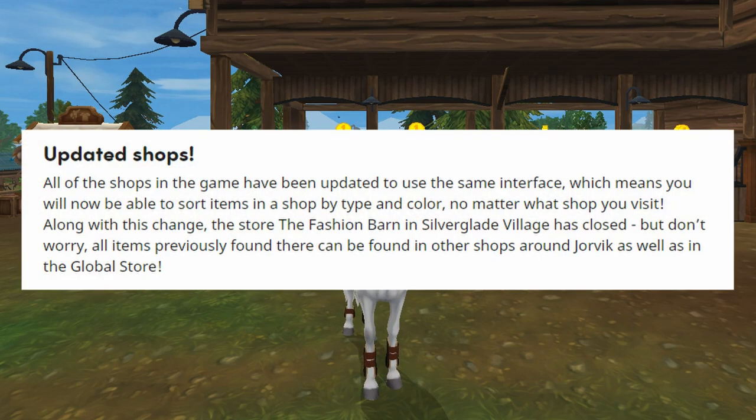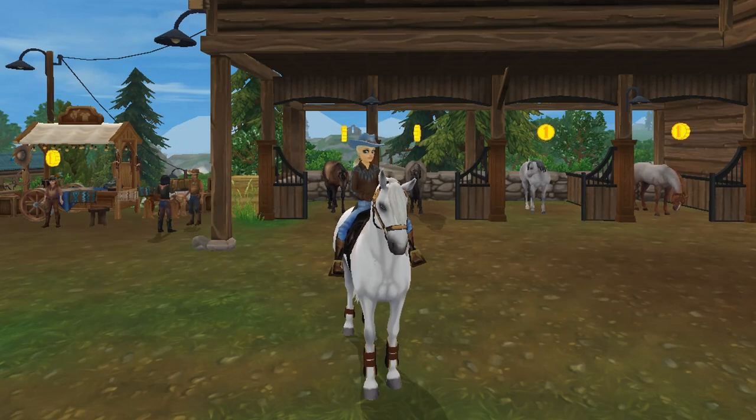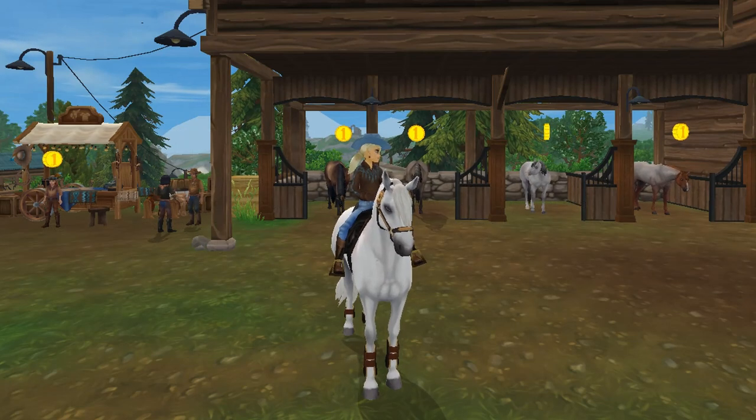Updated shops. All of the shops in the game have been updated to use the same interface, which means you can now sort items by type and color no matter what shop you visit. It seems they closed the Fashion Barn in Silverglade Village but moved the items to other shops around Jorvik, and you can also access those items through the global store.